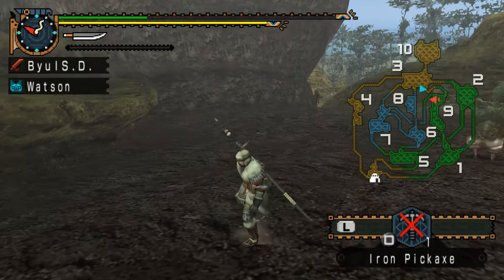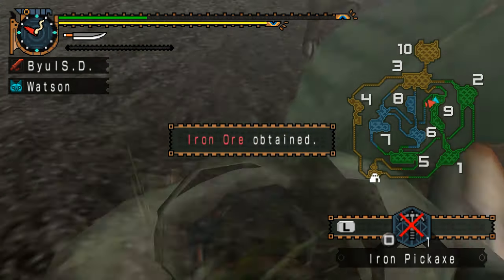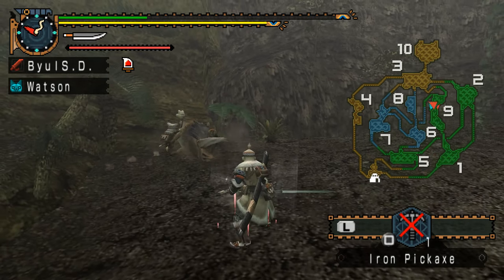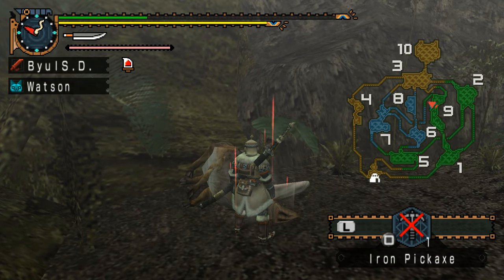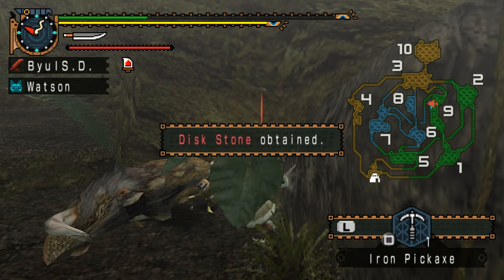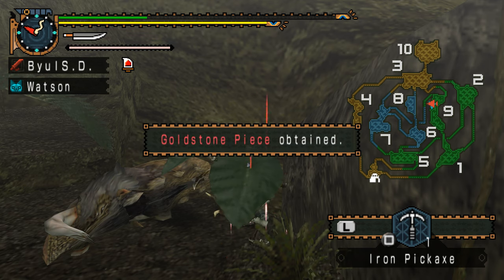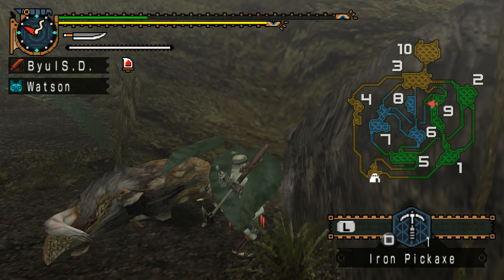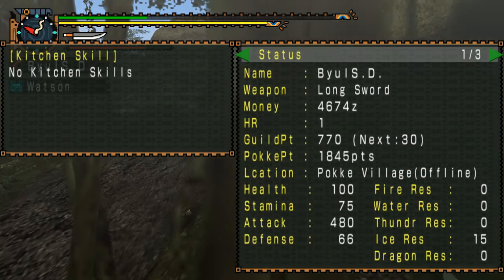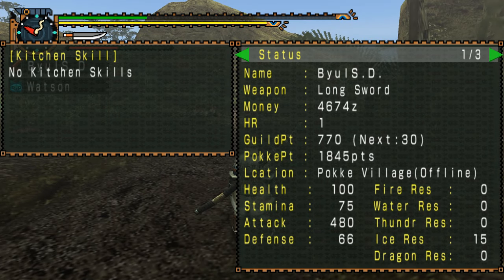There should be a mining spot around here — right here. I got scared for a second there. This guy also has a rare drop, but since I don't have the inventory space I'm not gonna bother. A lot of goldstone pieces. Aside from the money, you also get pocket points and guild points — I have 1,845 pocket points now.